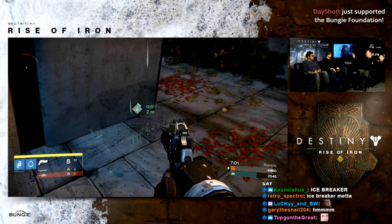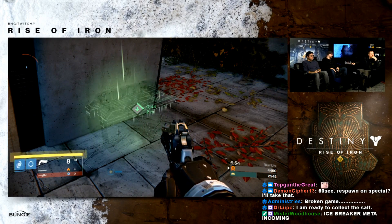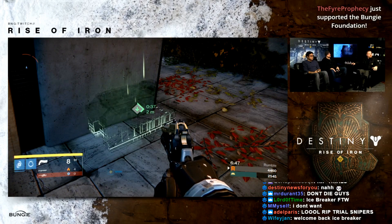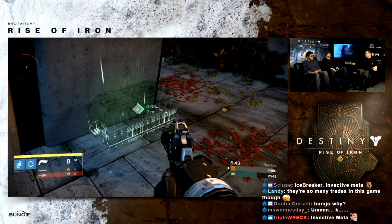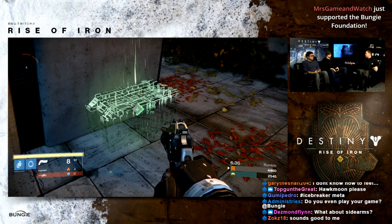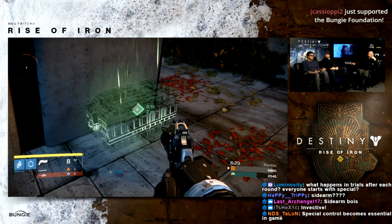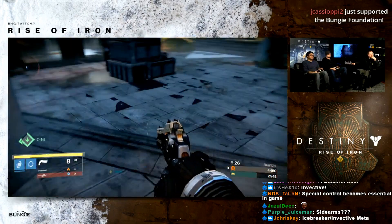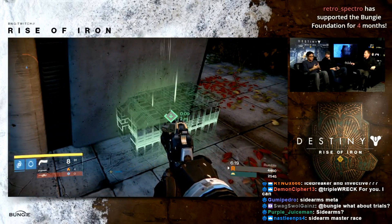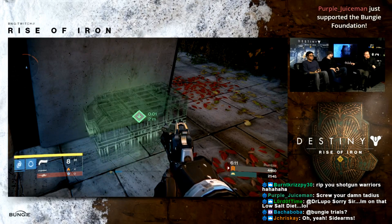The loop is now: get special ammo, use it, die, respawn with none, go get more. It becomes a meaningful choice — sometimes fight with primaries, sometimes race to the special crate. You're making more careful decisions about how powerful weapons get used. There's much more risk/reward involved. Additionally, the sharing radius for special crates has been reduced from 100 meters to 75 meters, so when you grab a crate it's more likely just for you.